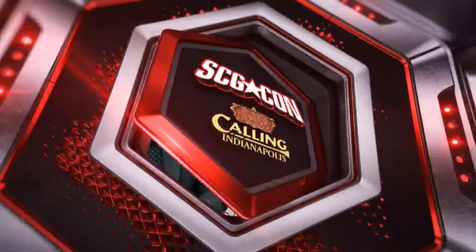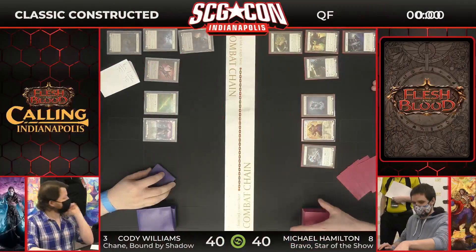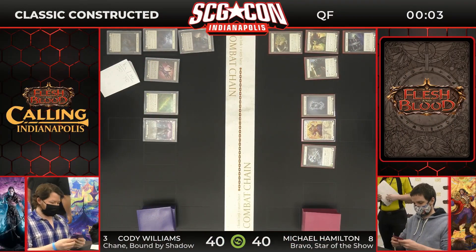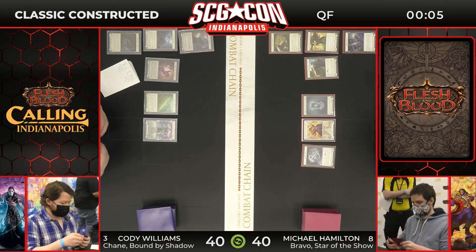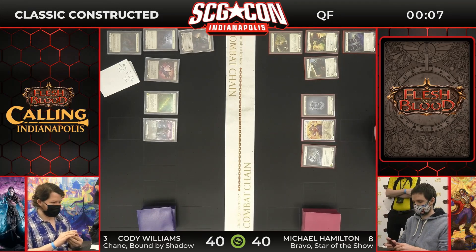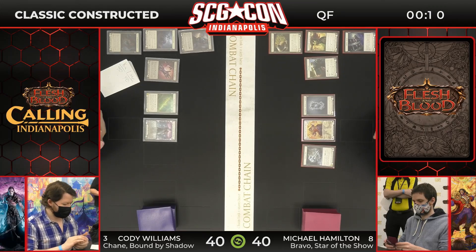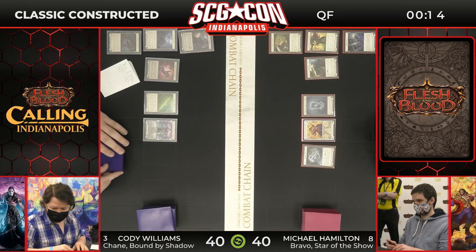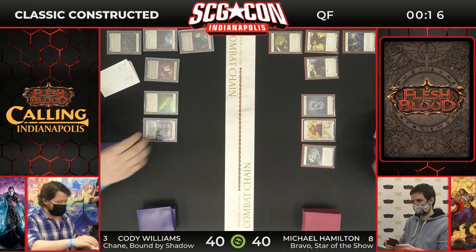All right, it's time for the match. We're done exploring all of the senses and how they relate to packs of Everfest. Let's get to the matchup. Ladies and gentlemen, Cody Williams on Chain — it's the rematch versus Michael Hamilton on Bravo Star of the Show. We're going to get a lot of hints as to the strategy here in the first turn. It's the rematch, it's the remix — we'll have to see if we get a different finish this time.